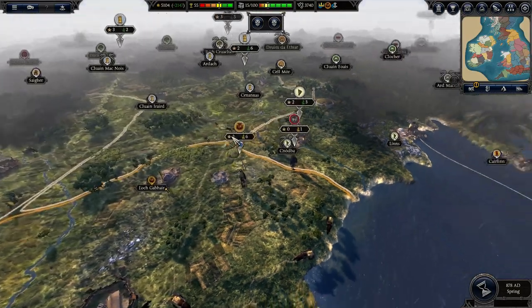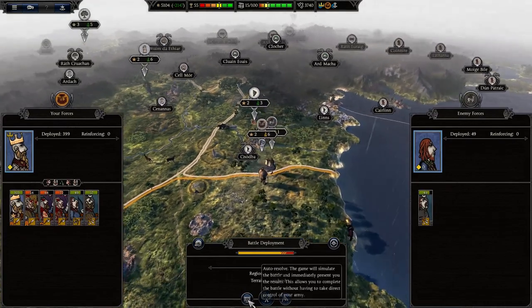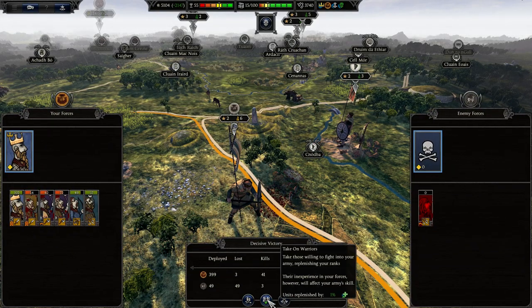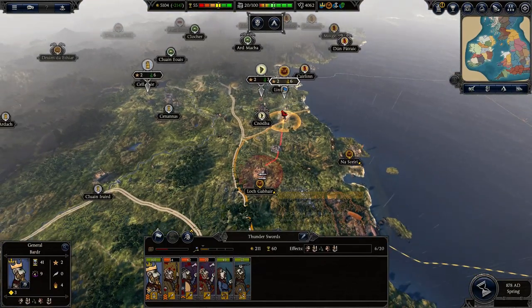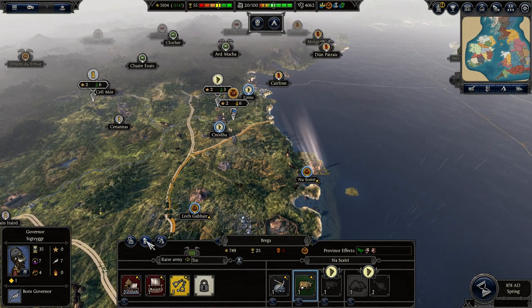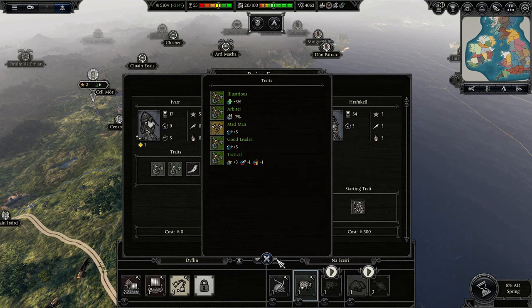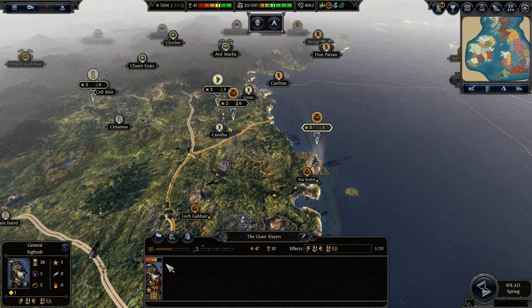We'll take the money and let's finish him off. There's like one unit of skirmishers so we don't have to play that. Let's make an army. Okay, that's our son - he's a madman. That is what we need right now.